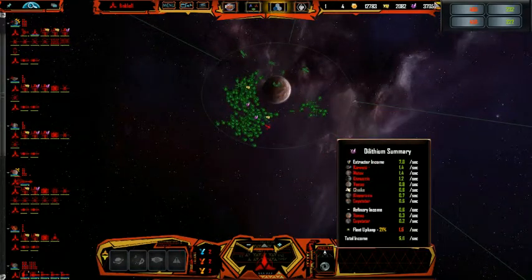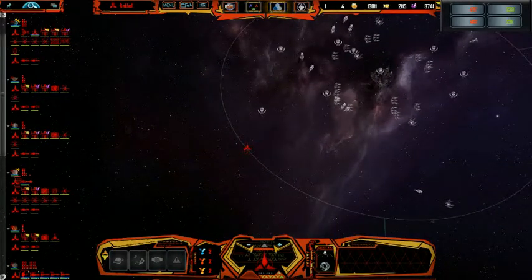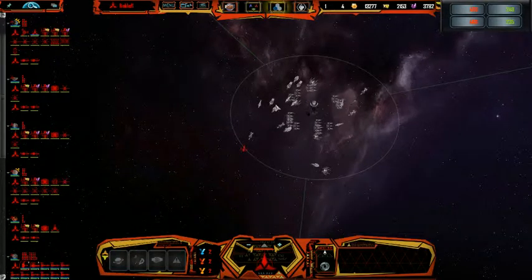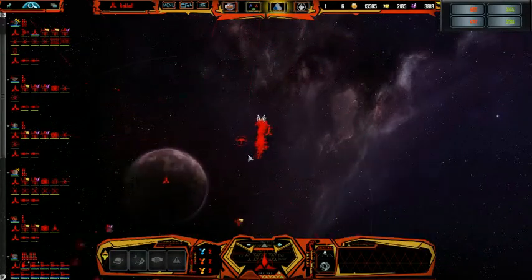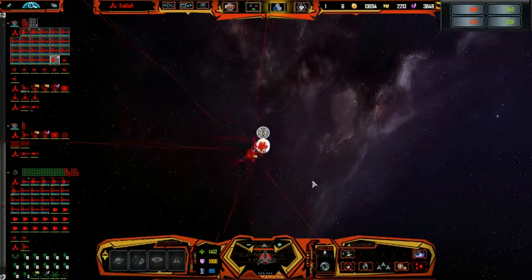Now let us take a look at my economy. They haven't dealt with the pirate base. In order for my plan to succeed, we need that pirate base dealt with, and that is what we're going to do. Everything's set up and situated.